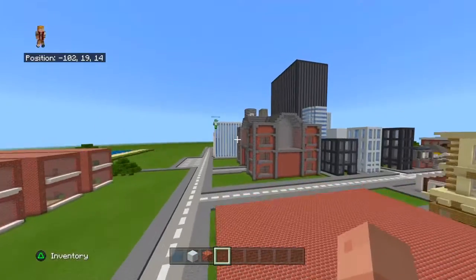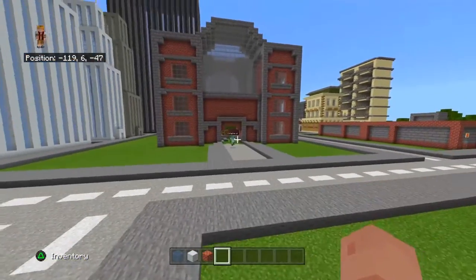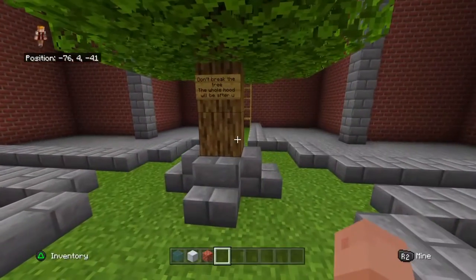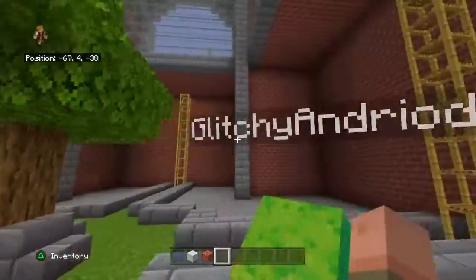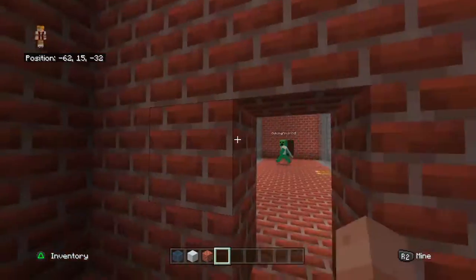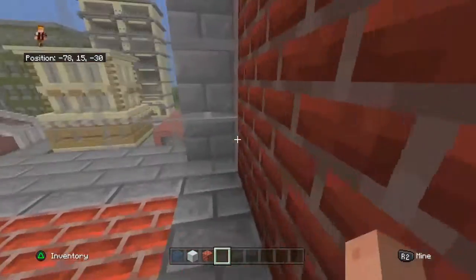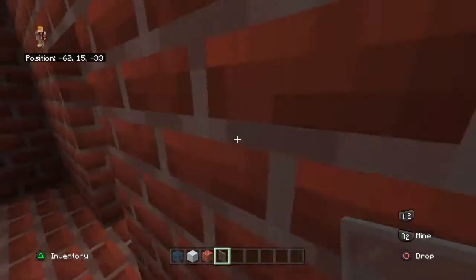Next thing we're going to check out is this mall we built not too long ago. This is a mall from a real-life image. Rock inside, big open area. Shop, shop, shop, shop — and then upstairs, more shops, with a little walkway area between them. It'll be cool to make an outlet. That's actually a good idea, now that I think about it.